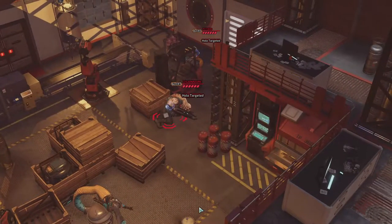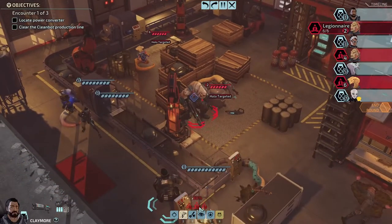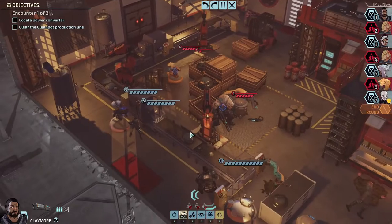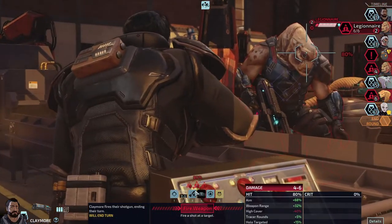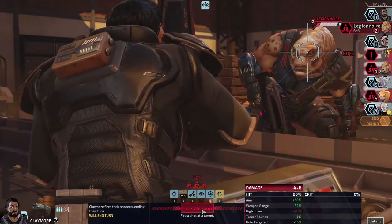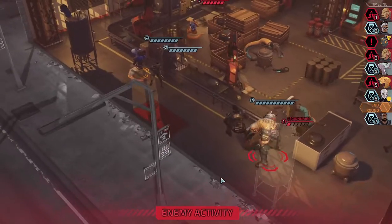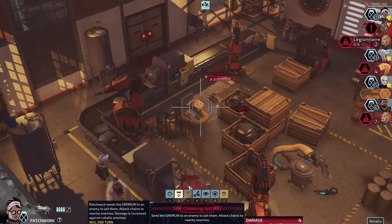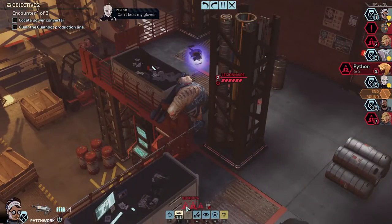Especially with whoever has the tracer rounds. Let's do this — it'll take away some of your cover. Then take a shot. Why is that a higher chance than this dude? If we hit this we might kill — if we crit, we might kill. You're not even gonna shoot at Claymore like I thought — it's not bad though, it's a graze too. Zephyr is out in the open so do some damage to them so she can take them out on her turn.